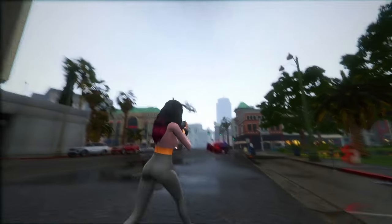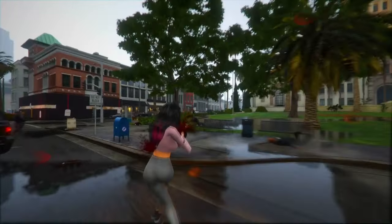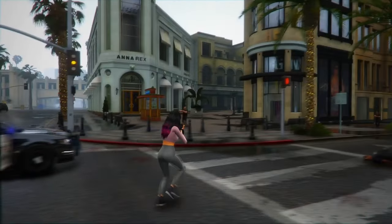Fact 4: GTA 6 offers an array of side activities, from backyard wrestling and racing to UFO events and beach bonfires. Even seemingly small actions like picking up cans from the ground are significant. Jason and Lucia, the main characters, possess special abilities akin to those seen in GTA 5.